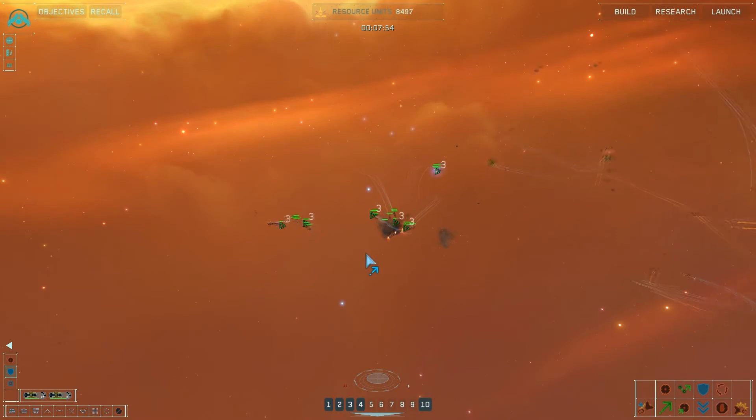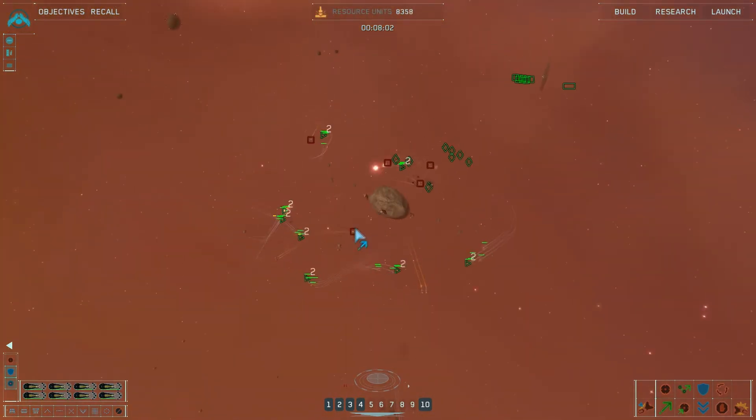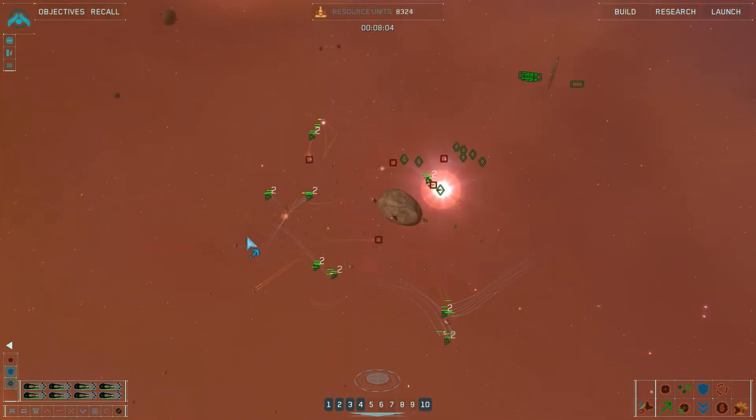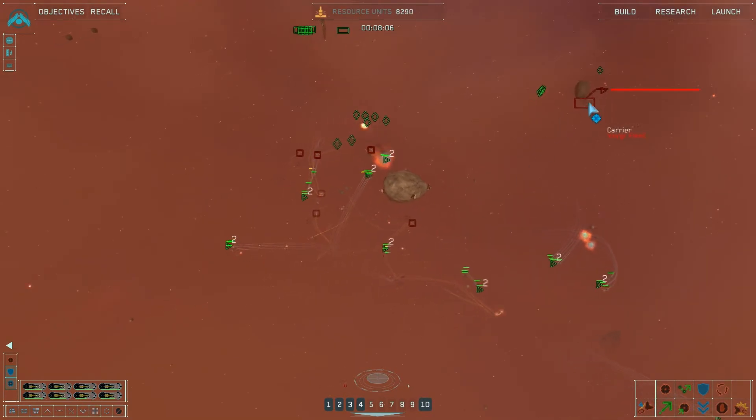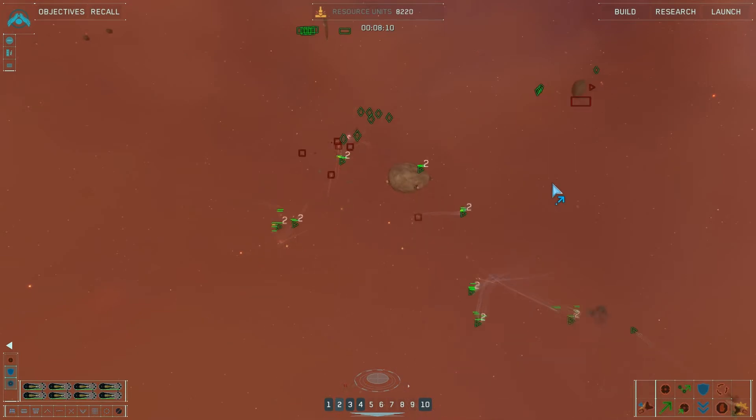I caught one. They don't seem to have very big groups out here. All personnel code red. What is that? Carrier. How did I lose a — what's the call? Attacking capital ship.